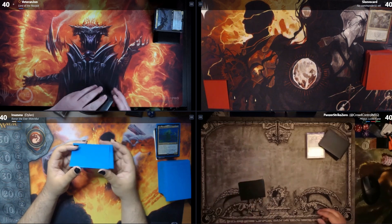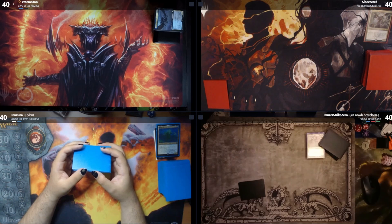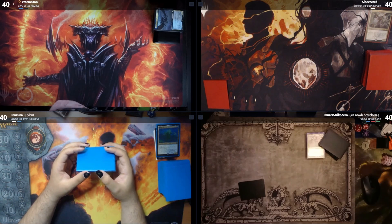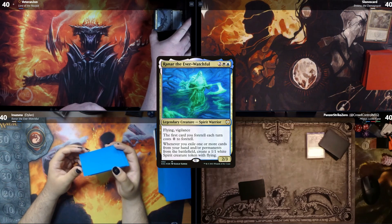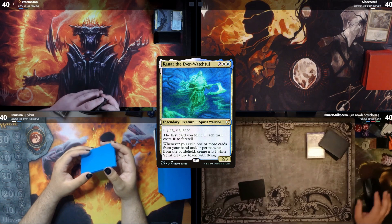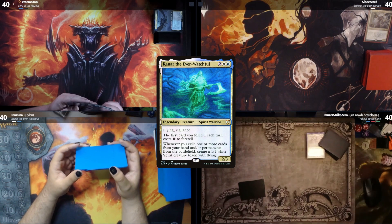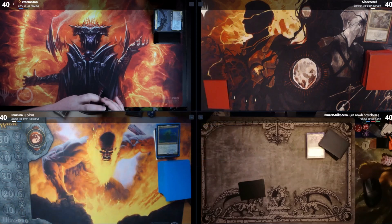And last but not least we have Dylan. Yo, how's it going guys, Dylan from the Urk Cast. Today we are playing one of my favorite commanders — Raynar the Ever Watchful. This is all about exiling and flickering to make spirit tokens. It's pure flying tribal with some fun exiling shenanigans.